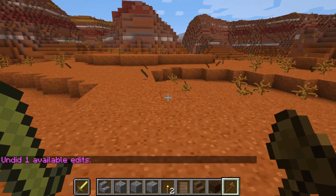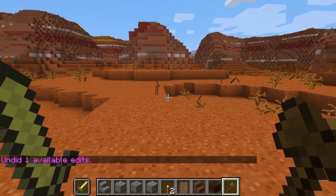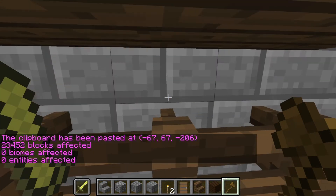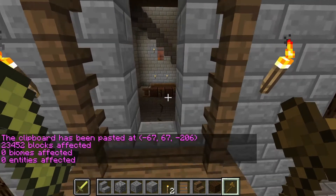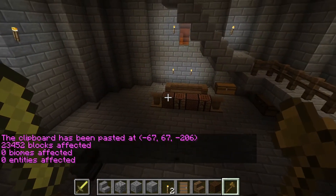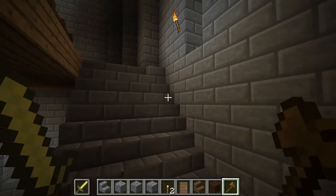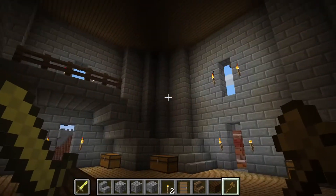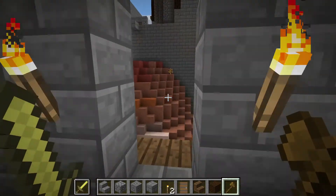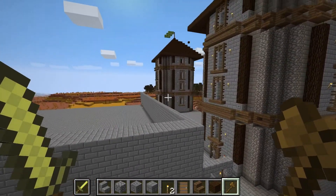If you're doing an open-air area like this and you don't care about the air blocks, just go //paste, and everything nearby will be affected — including blocks we were mentioning before — so they'll be gone. It's a handy tool because everything inside, as you can see, gets copied as well as the outside.